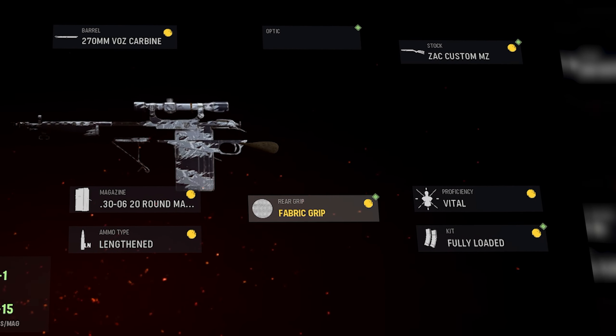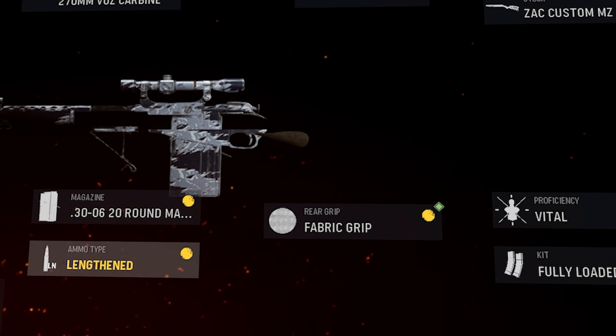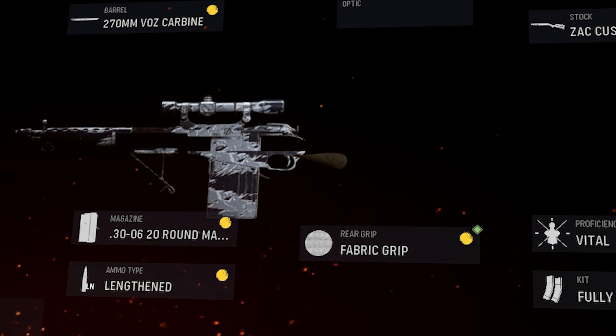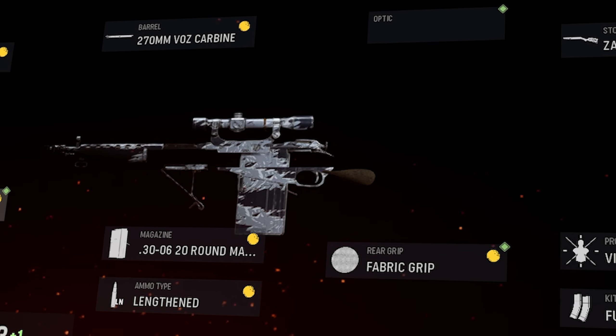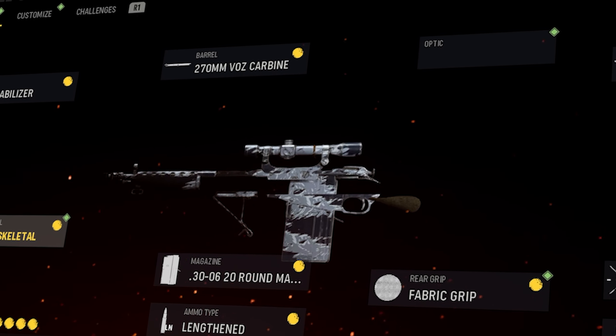What is good you guys, it is Kai back with another video. This video is on possibly the most demonic one-shot sniper in the game — the Three Line. This thing is insane, especially when you do these couple glitches to it. We are going to be running the F8 Stabilizer, the 270 millimeter Carbine Barrel, and the Zach Custom MZ stock — but I actually glitched the short stock from the Kar onto there. I also glitched Vital. We're going to be running Fully Loaded, the Fabric Grip, and this 20-round mag.